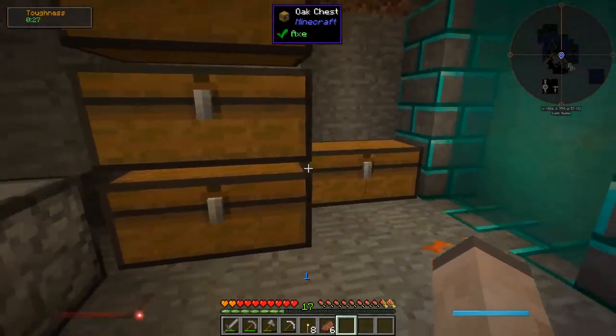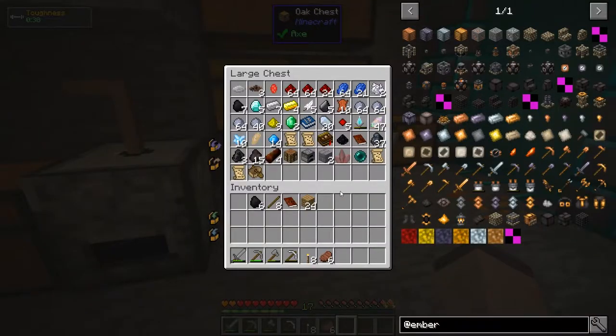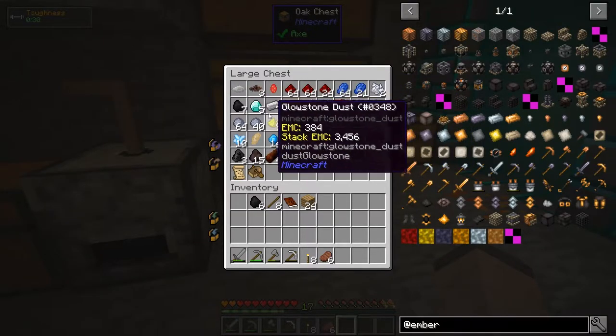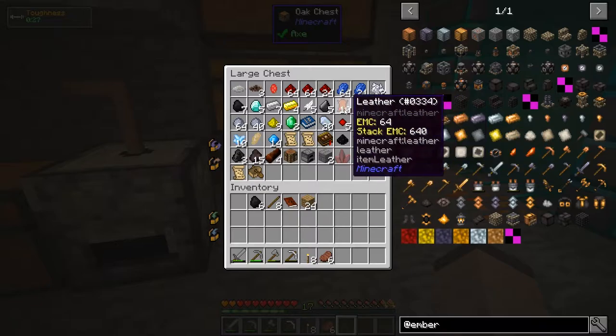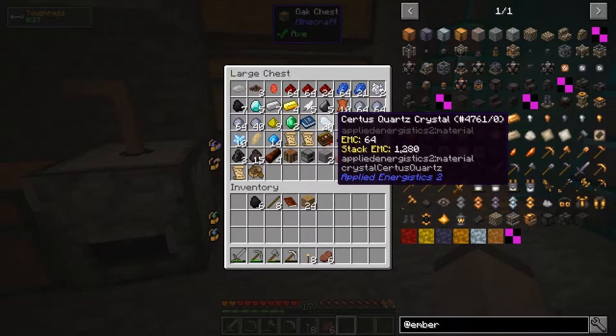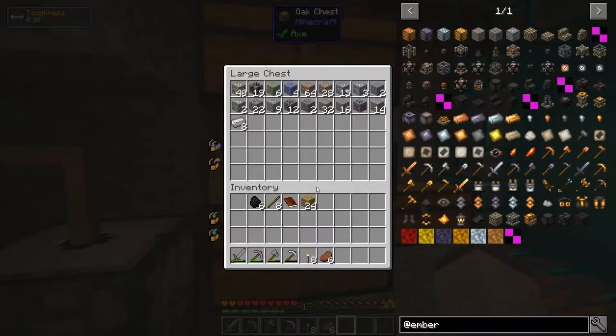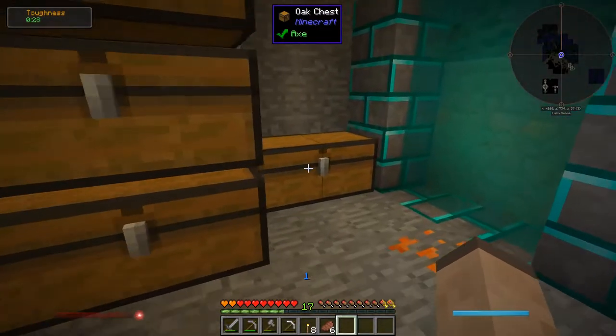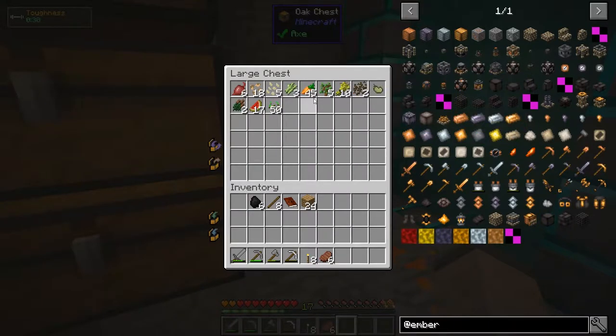I've also created a rough sorting system, so this bottom chest is basically the everything-else chest. I've got a bunch of redstone, lapis lazuli, some diamonds, some leather, and chimerite — that's definitely new. Here I have all the ores that I collected — a hell of a lot. I've got a stack and a half of copper. Here's all the construction blocks, cobblestone and whatnot. And this one is food-related stuff — food, seeds, trees, things that can be planted or eaten.